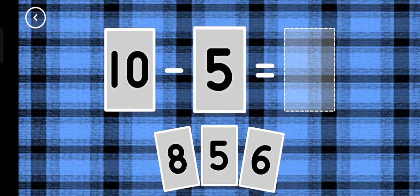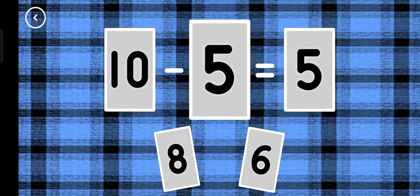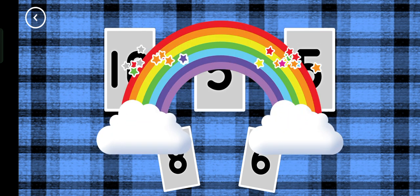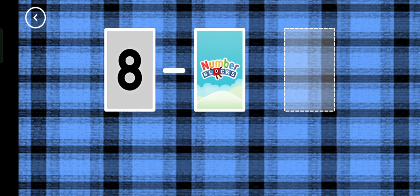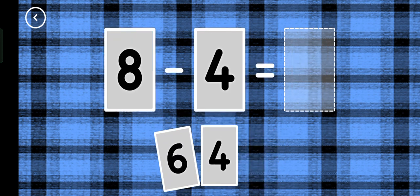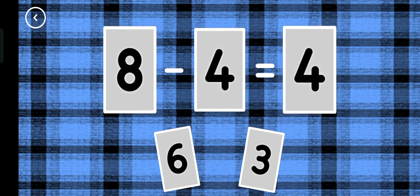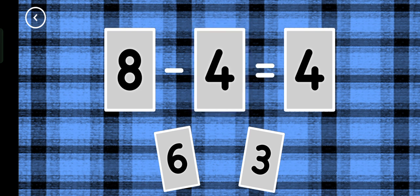If you start with this many, how many are left? Five! Ten minus five equals five! That's the correct answer! Four, four! Eight minus four equals four! Yes!